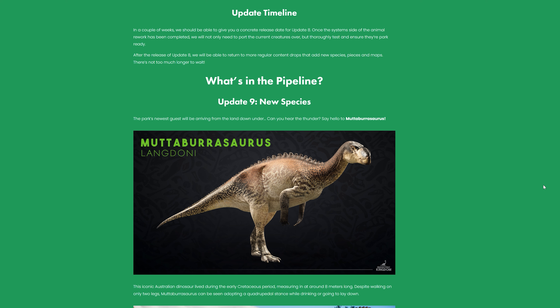The park's newest guests will be arriving from the land down under. Say hello to Muttaburrasaurus! In Jurassic World Evolution 2, I was actually calling this the Nuttabutasaurus, or Nutter Butter like the candy bar. But Muttaburrasaurus, I think, is how you say that one. And look at how gorgeous it is!